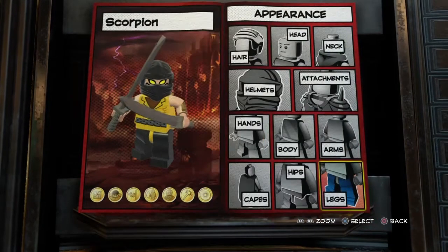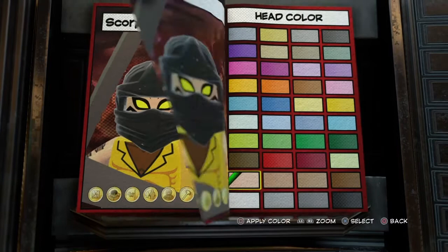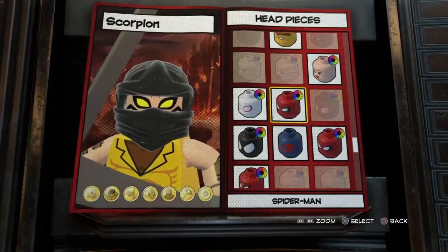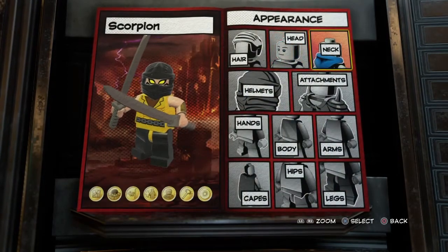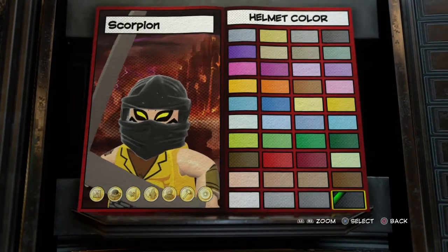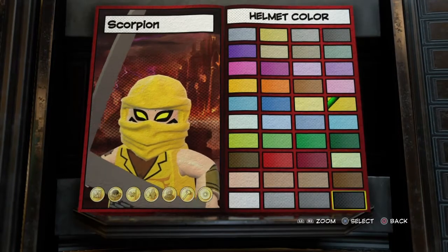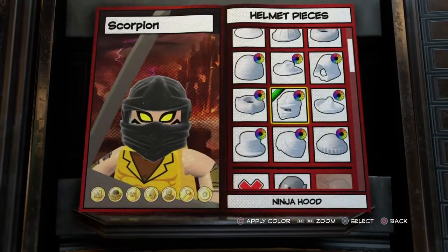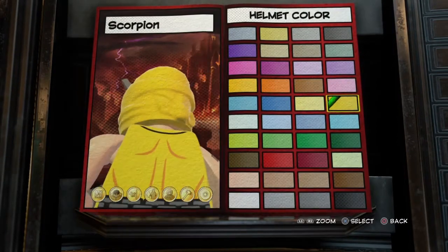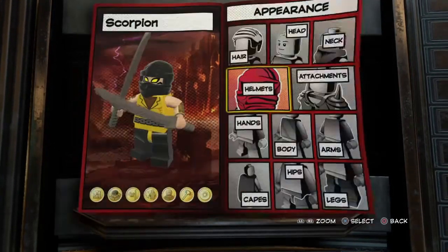For appearance, under head I gave him White Tigers face - I know it's kind of a weird face, but it's the best one I could get because he has yellow eyes. For helmets I gave him a black ninja hood. The yellow didn't look that good, so I went with black, though you could also do yellow.